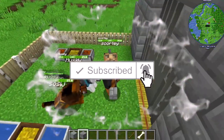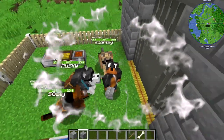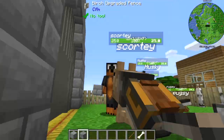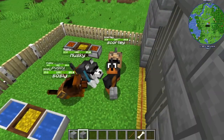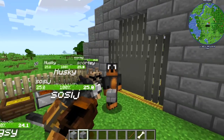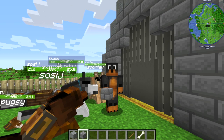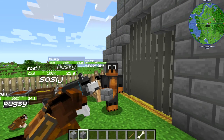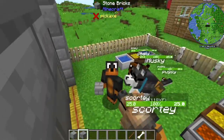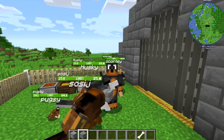Hey guys, welcome back to another Minecraft video about dogs. So in the last episode, if you haven't seen it, we got this god dog that is very good — it's awesome. Huggy, how you doing? And then Folksy, how you doing? Folksy, I don't know why you're at the back, but yeah, I'll see to that later. Folksy, come on, watch your tail first.